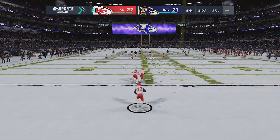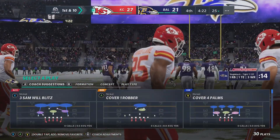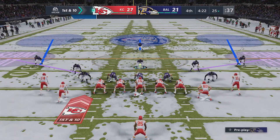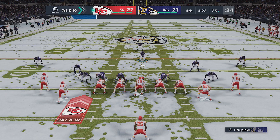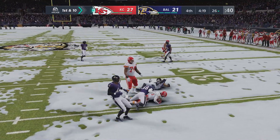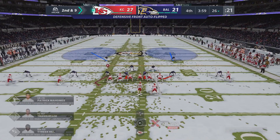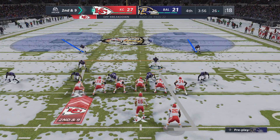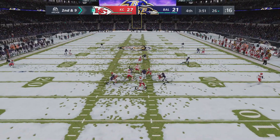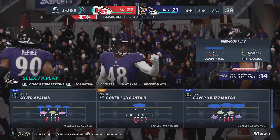The end zone seems different — you can see the snow is kind of peeling off. I wonder if we run a play and revisit the end zone, whether where he was is still uncovered. It feels really strange. I don't know how much we'll be playing on next gen — our solo franchise will probably move right to it, but our other league like the Rams will not. Everything feels just as sluggish as launch.